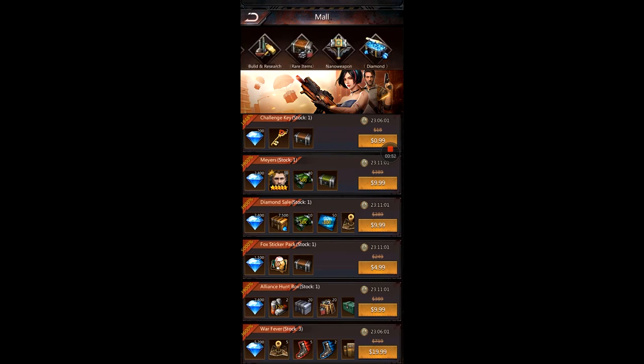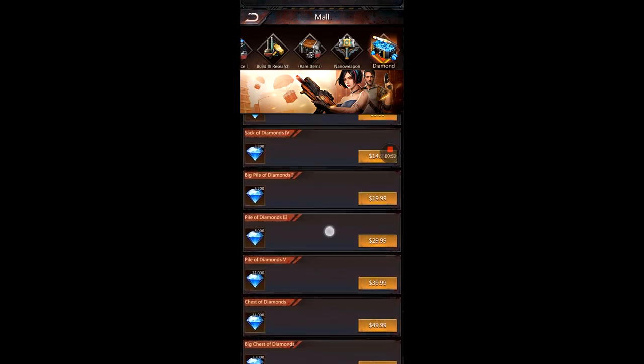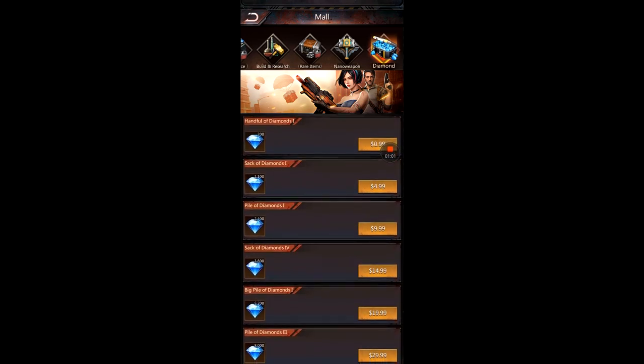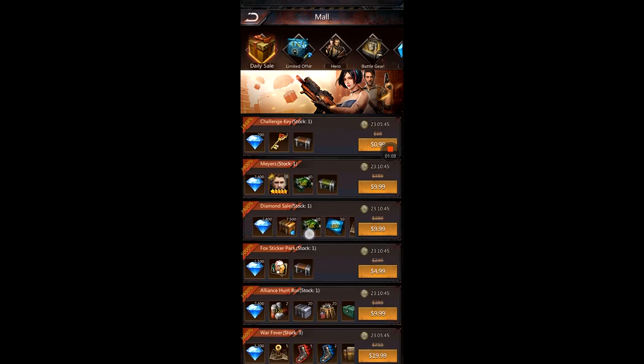Never — I repeat, never — use the diamond section in the mall. For example, 2,400 diamonds costs ten dollars there. But if you go to the daily sale, you get 2,400 diamonds plus 7,500 more diamonds plus other items for the same ten dollars. Never go to that diamond section. That is your best bet when it comes to the mall. And that's it for this video.